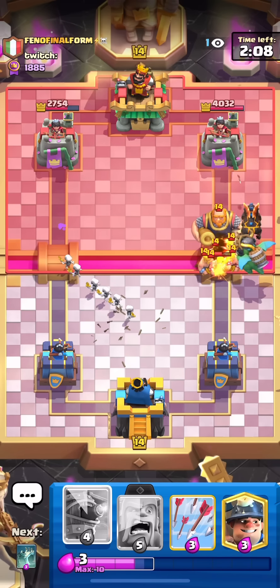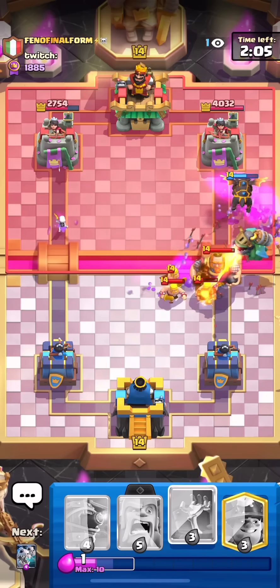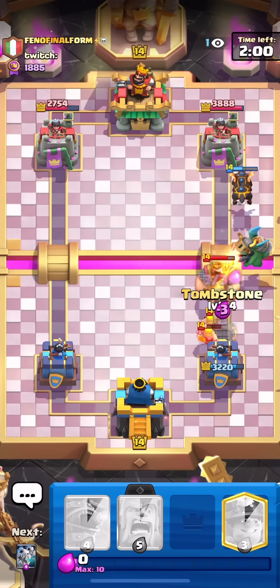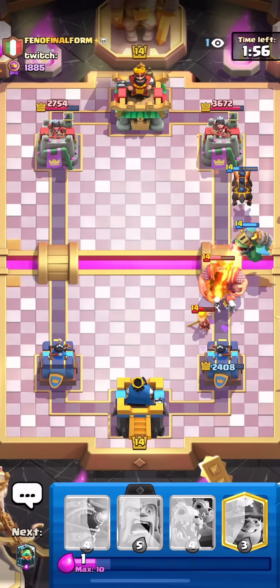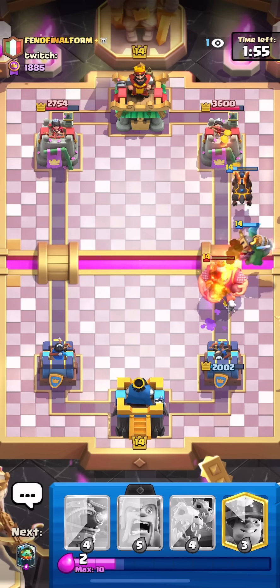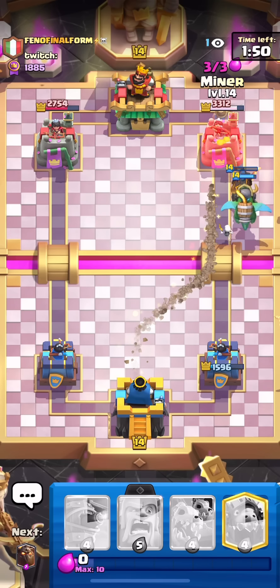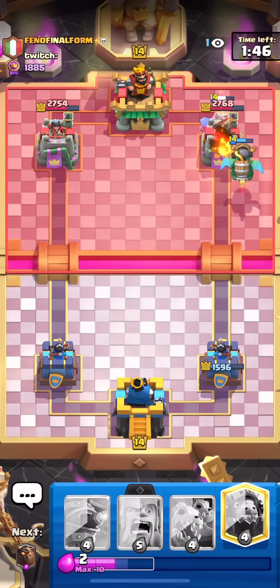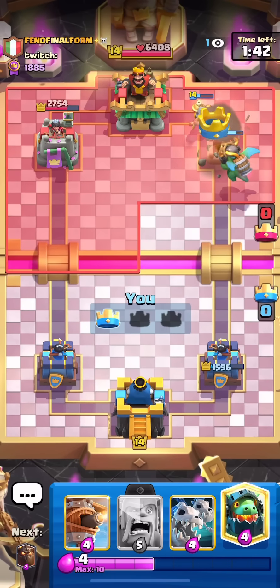He has the barbs in this deck — he always had the barbs in his deck. The arrows are able to clip some of the barbs as well. We're actually going to go tombstone here to make sure these barbs don't do anything. He does have arrows and zap. That was good on multiple levels because if I push the RG back there, he gets double the zap value and the barbarians potentially stay alive. And so here he used the zap — he doesn't have minions or minion horde in cycle.